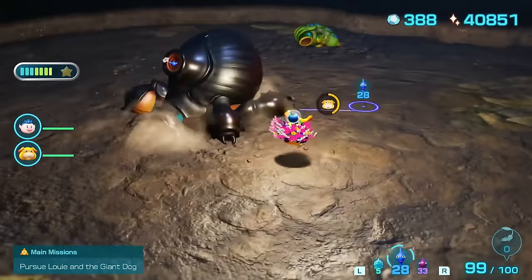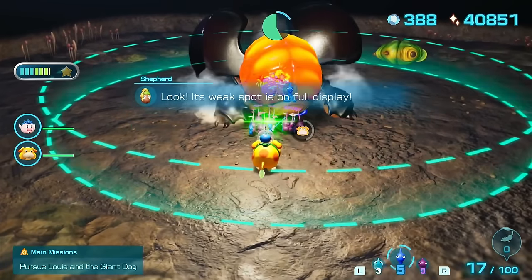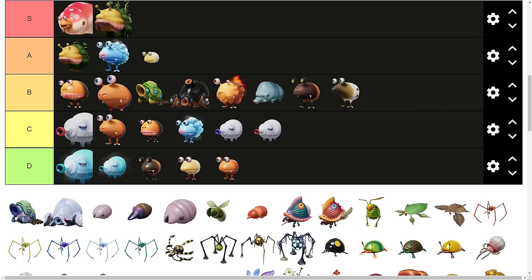The Horned Cannon Beetle, on the other hand, has a lot more HP but choreographs its attacks a lot more. It's an easy boss fight overall. I'll put it in B tier out of respect for how much HP it has and the potential that some people can make mistakes when fighting it.